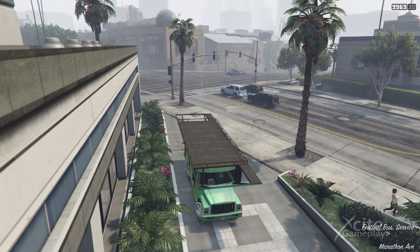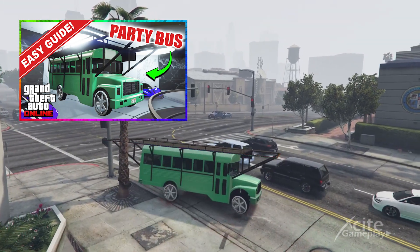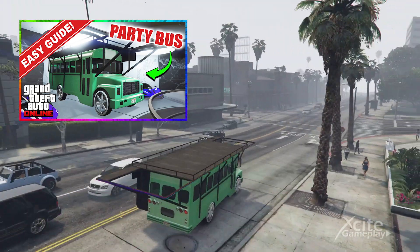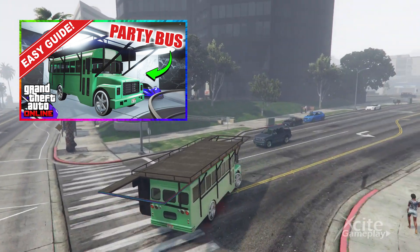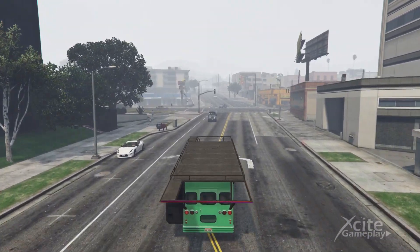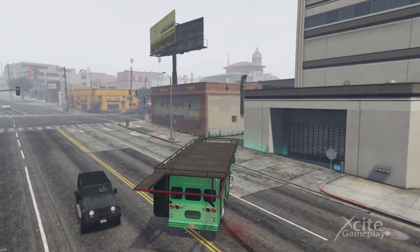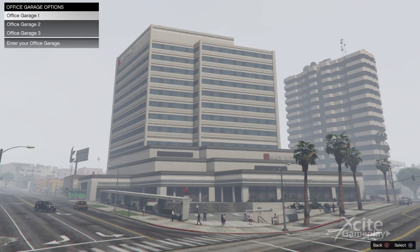When you want to know how to store the party bus in your office garage, watch the video which appears on the screen. You also can find this link in the video description. The party bus must be stored back at the same level in the office garage.